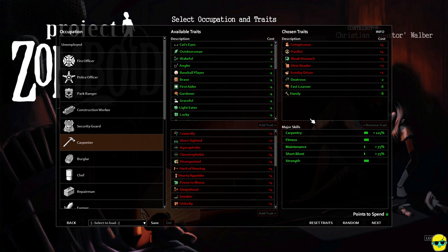What I'm going to do is talk to you about using carpenter as our build again, but instead of doing what we did last time where we only took outdoorsman as our trait, I'm going to show you a build where we use a lot of negative traits and some powerful positive traits to really double down on what the carpenter is going to provide us in the game.